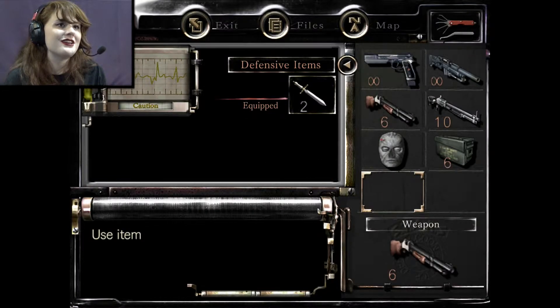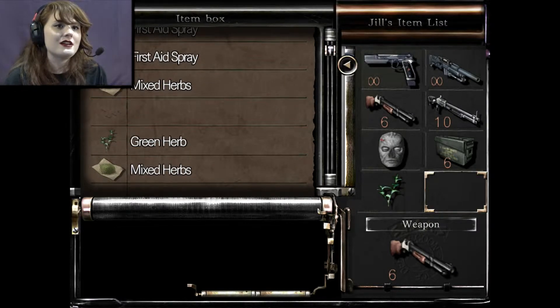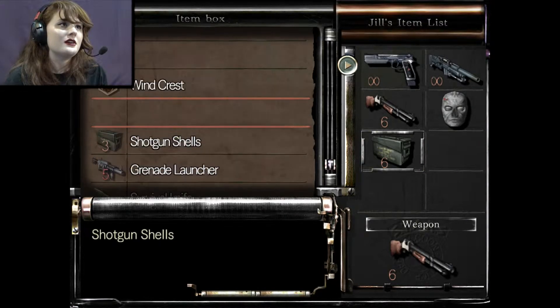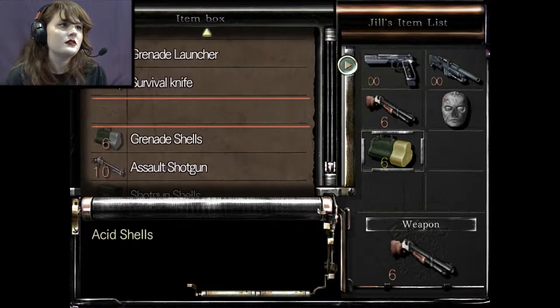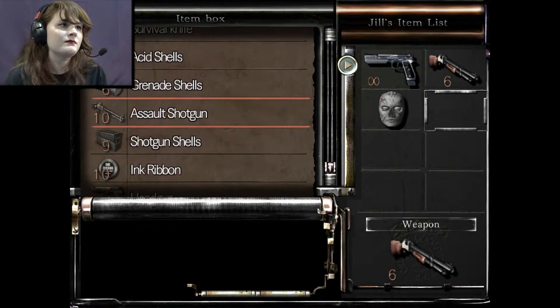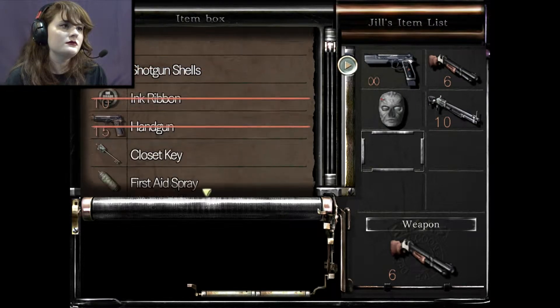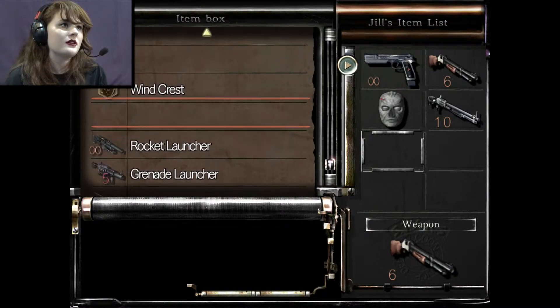I'll take the serum. I'm in caution — god damn it. I'll use that, that's all you need. I'm gonna use all the shotgun shells before moving on. I have nine shotgun shells now. I'm gonna put this away because I don't really need it. I'll keep that for backup. I don't really need an herb to keep with me either.